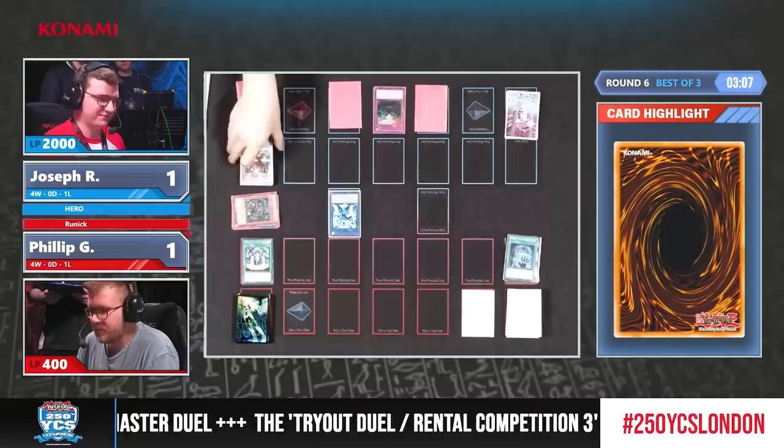If there was a deck that you had to pick that you wish you couldn't duel against this weekend, if you had to absolutely avoid it at all costs, who would it be? Well, I hate to say this, but it's Labyrinth. And Sprite builds that are playing very close to the ground are an issue for me as well. But everything else I feel confident against.